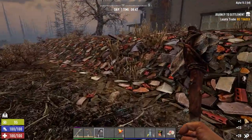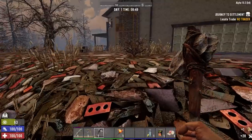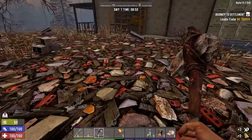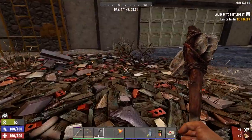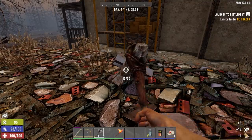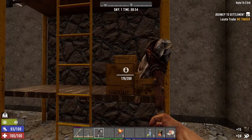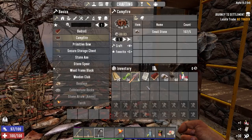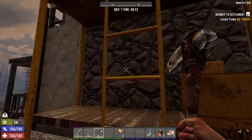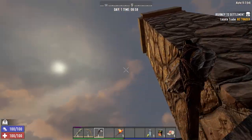With zombies at normal it's going to be a lot easier to kill them. The real threats are dogs, bears, and landmines — landmines are a one-shot kill. If we can find the book that negates landmine damage we'll be golden. Let's get inside this house; I want to collect as much plastic as possible because it sells well at traders early game.